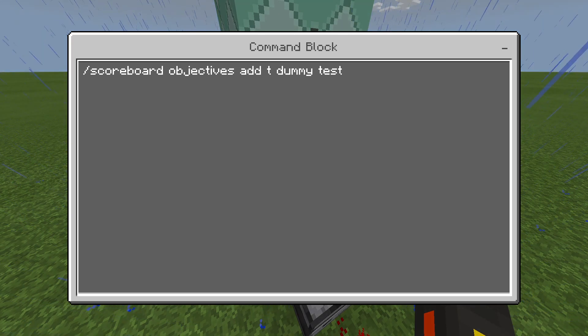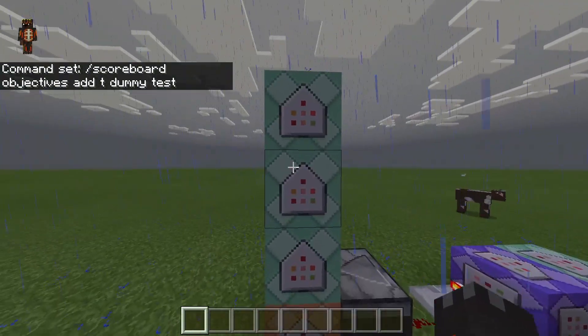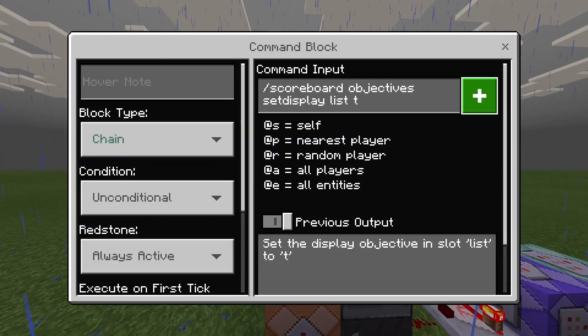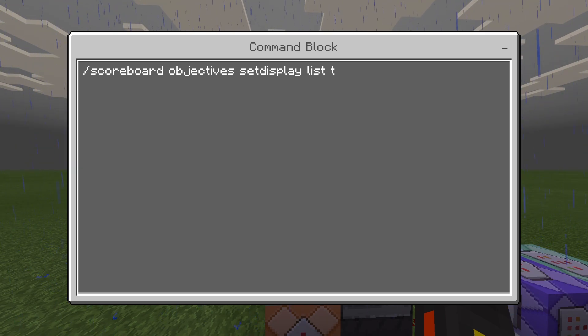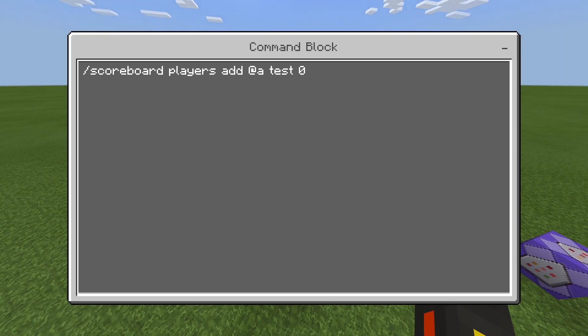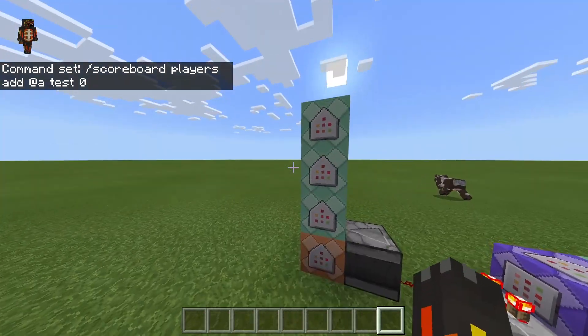Just copy everything in here exactly the same, except for this middle part right here, unless you guys actually copied it word for word like I did. The third command block right here is scoreboard objectives set display list T, which is your second objective. By the way, if you guys don't want this to be list like it is for mine, you guys can obviously just change this to sidebar. Moving on to the last command block: scoreboard players add @a test hero — and this one is your first objective you guys made.